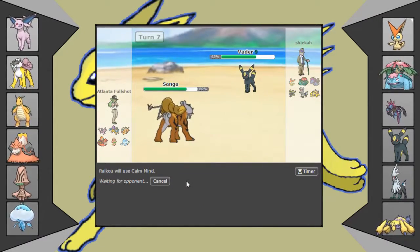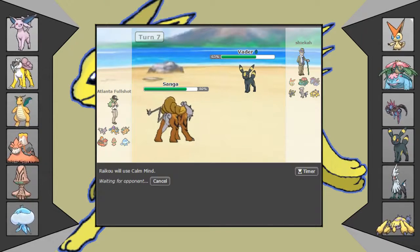Basically bait him into switching out thinking I have Aura Sphere — I kinda bait him into thinking I have Aura Sphere. I can Calm Mind here, and then the only thing after I keep Calm Minding up that can really beat me is Fire Silvalli, which Multi Attack does like half. I think I'm fine. Once I can get to plus two, I can just outright win with Raikou.